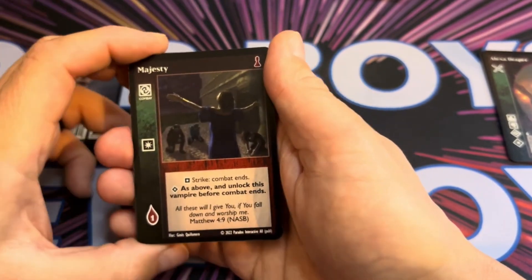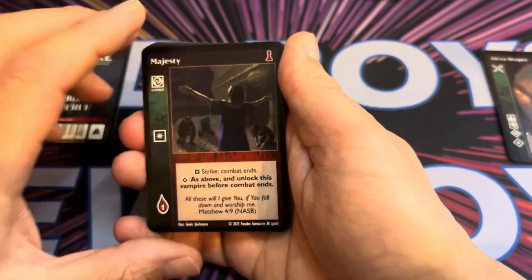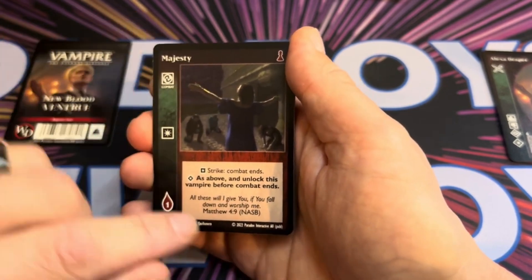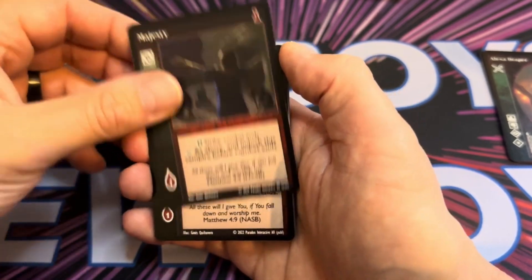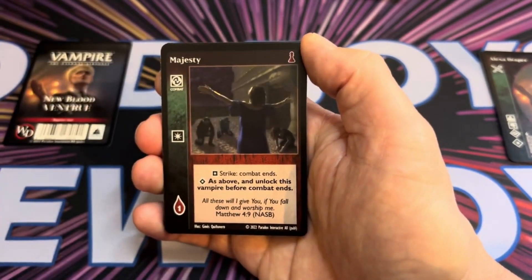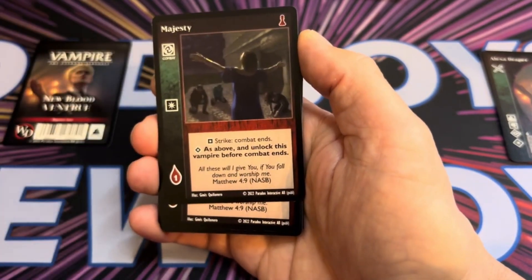Majesty costs one blood and it's a combat card. Strike: combat ends — this just allows you to end the combat instantly. At Superior, as above but also unlock the vampire before combat ends. That means you can unlock them to do another action with your vampire, or react to something else if you play this on your opponent's turn.